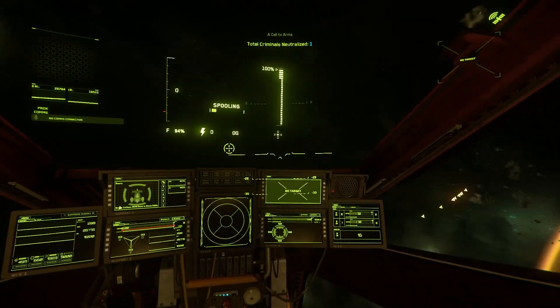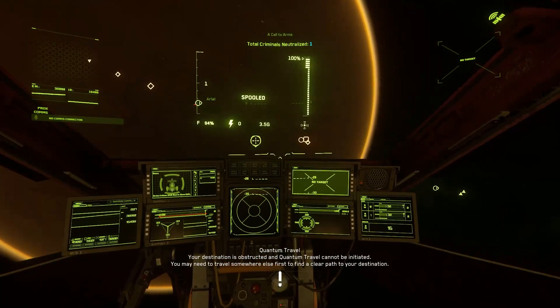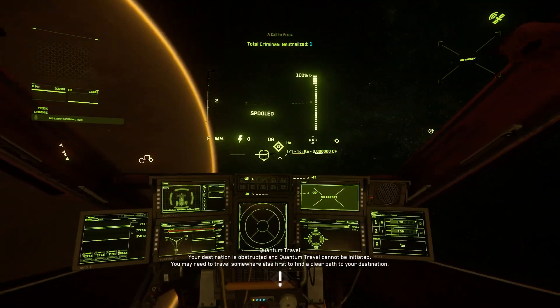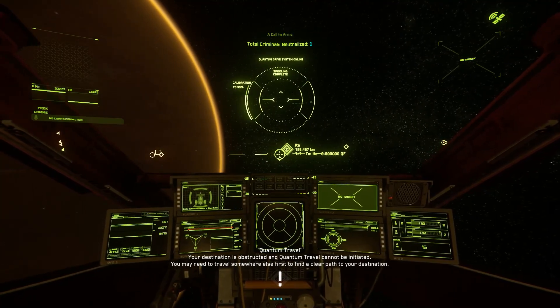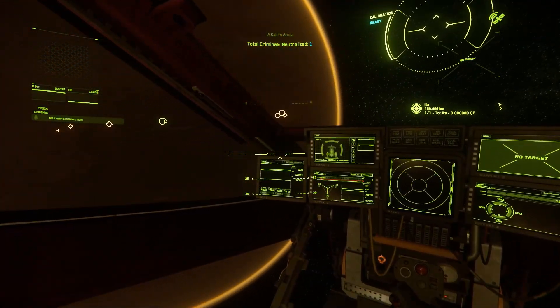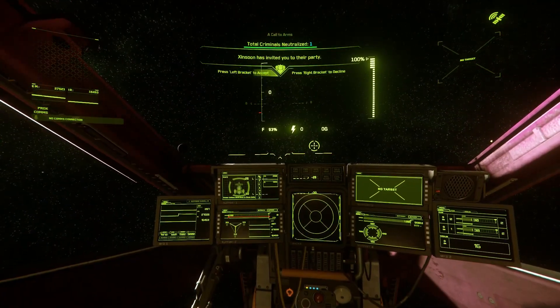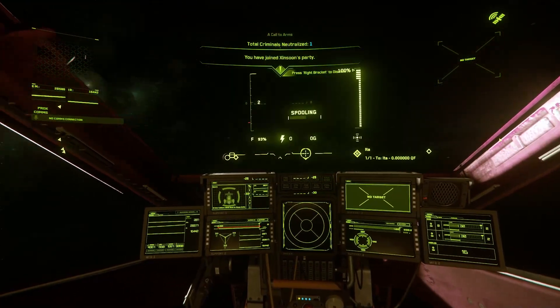After warping to your orbital marker, you may still not see your destination in line of sight. If so, simply warp to any other object in space in line of sight and shut your engines off with the I key after clearing the planet. You should now be able to warp to your intended destination.